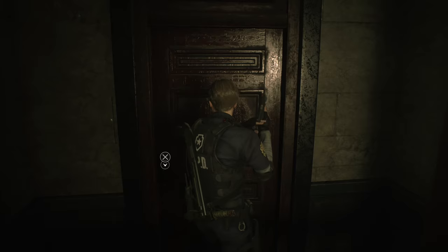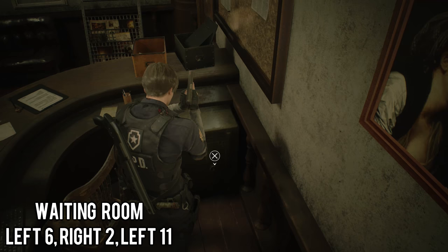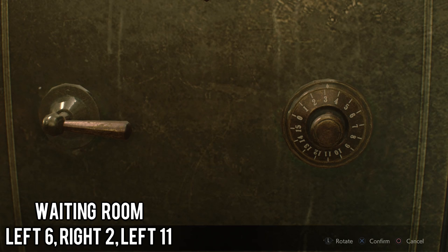Head over here to the waiting room, which can be found on the second floor, and there will be a safe over here in the corner. For the combination, some people get confused when you say left or right on these. When I say right, I'm talking about clockwise. When I say left, I'm talking about counterclockwise. So go left until you get to the 6, then go back to the right to the number 2, and then go back to the left to the number 11. So left 6, right 2, left 11. You should get a muzzle brake for your pistol.